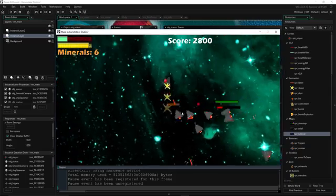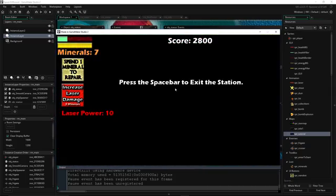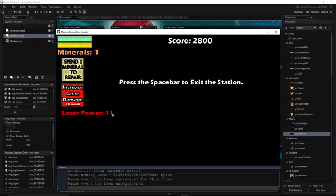If they shoot you with a laser, you take ten damage. The kamikaze ships are going to do more damage. We'll repair our ship and increase our laser power - now our laser is going to do eleven damage. You keep going until you either die or you're done playing it.